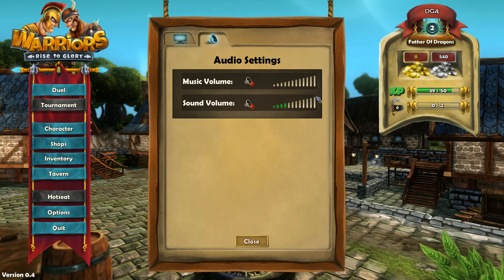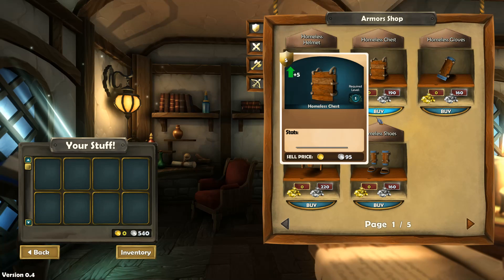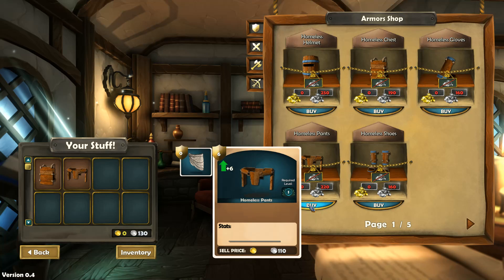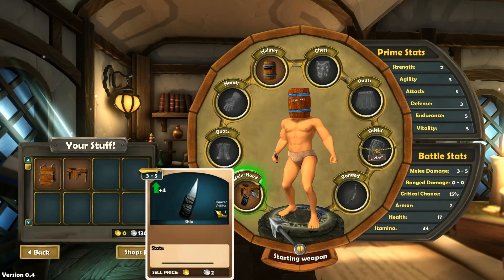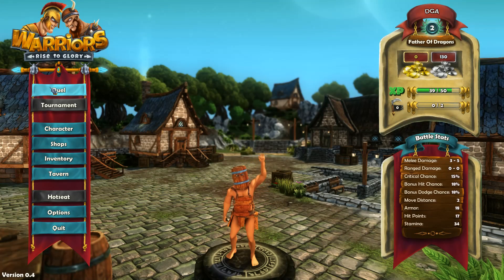Let's go to options and turn up the sound. Let's go shopping again — we'll do the chest and pants, and a sword — that's all we can afford. Our damage is still going to be pretty weak. I chose my starting stats: two strength, three agility, three attack, three defense, three endurance, and three vitality — though I leveled those last two up.